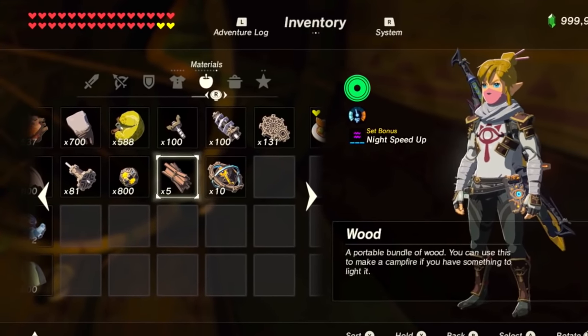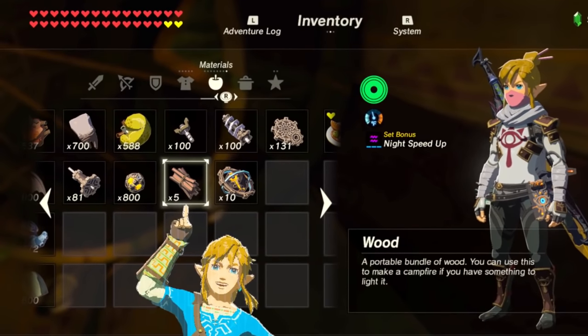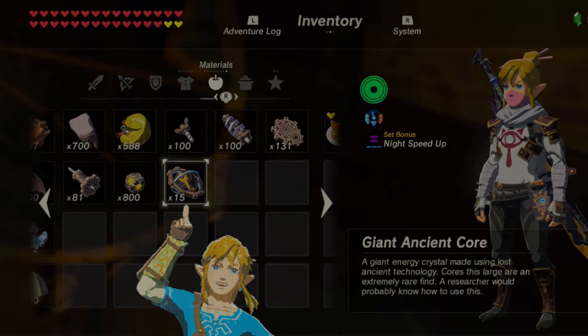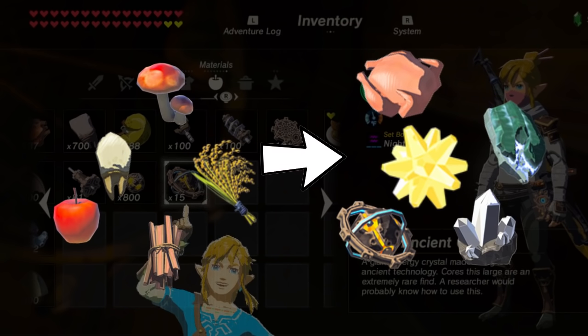Hello Hylians! Today we're going to learn how to transform one item into a different item. This is a great glitch you can use to change a common material like wood into something rare like giant ancient cores.